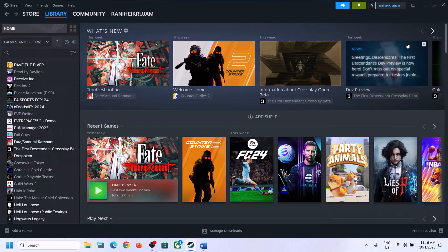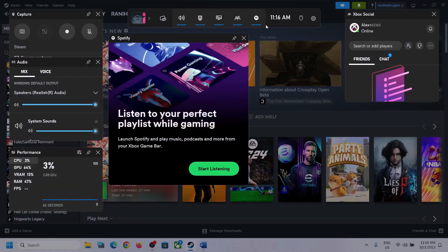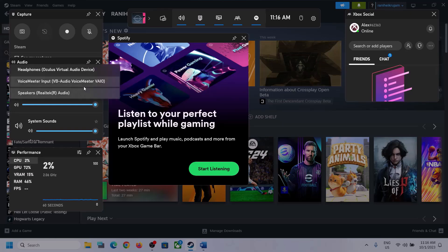Press Windows plus G — it will open Xbox Game Bar. On the top you can see a speaker icon; click on it and you will see the audio panel. Click on the down arrow over here and make sure that you select the right audio device — the speaker which you want to use.